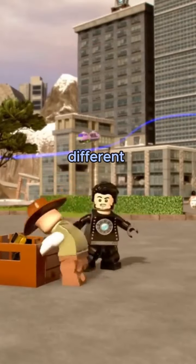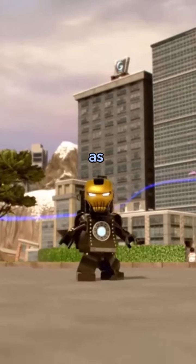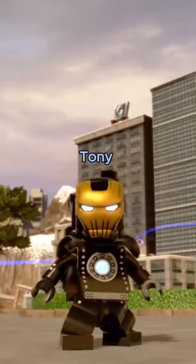Old Tony Stark also has a very different transformation when he puts on Iron Man's armor, as this character arrives out of nowhere and starts throwing pieces at Tony Stark's body.